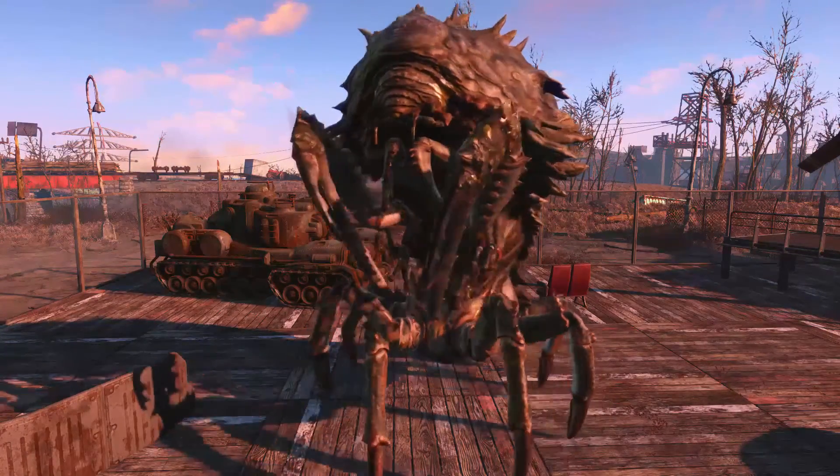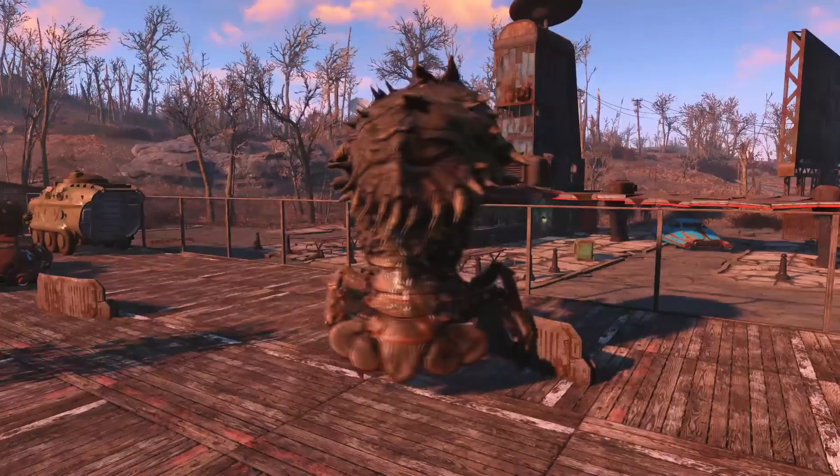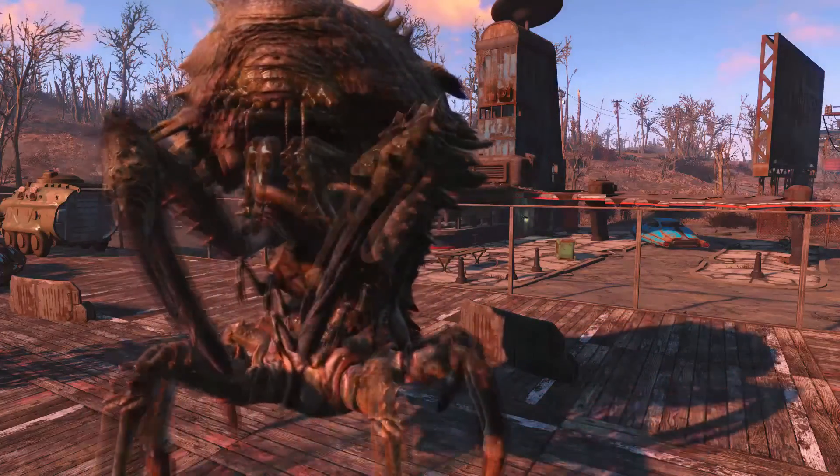She sprays acid that will stay on the ground, doing continuous damage to enemies standing on it. She also has a powerful melee attack and a tough thick shell like a regular Mirelurk, but also soft skin.